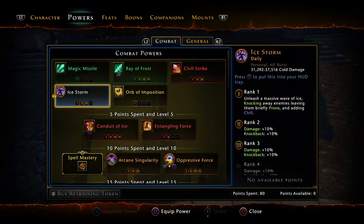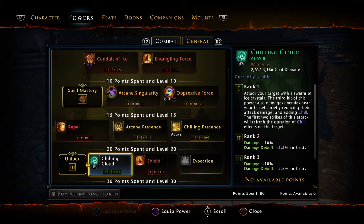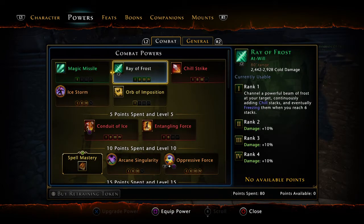Now for the powers. You want four main encounter powers, one main daily power, and two passives. For your at-will — which is your main attack requiring no cooldown — you want Chilling Cloud. It has AoE properties and stacks Chill on your target. With this build, the more Chill you have, the more damage you do overall, so Chilling Cloud is absolutely your main at-will. You can put Ray of Frost on a secondary slot, but you'll almost never use it.